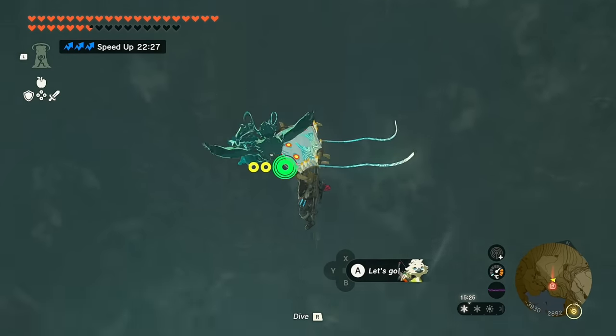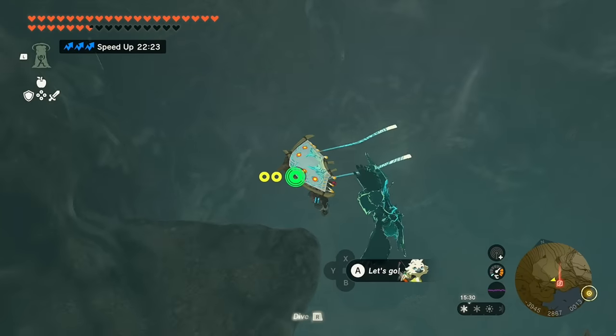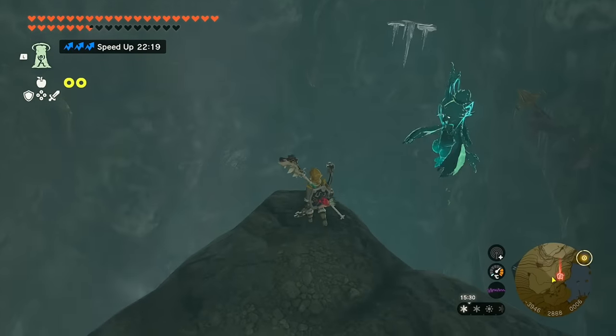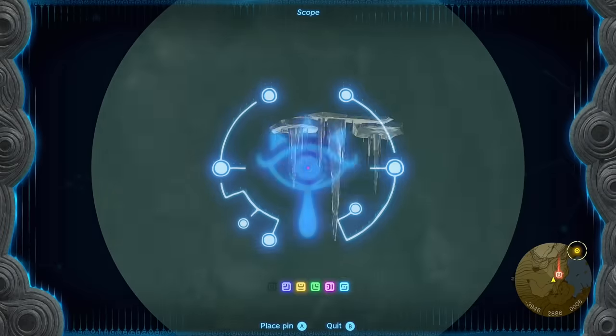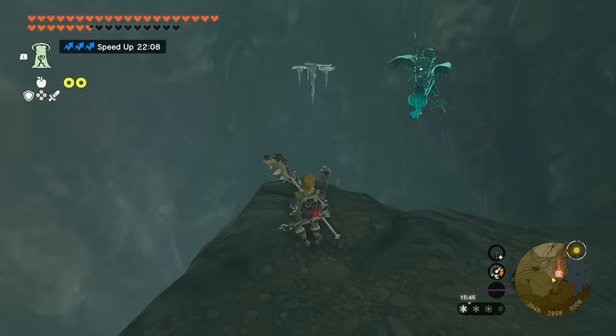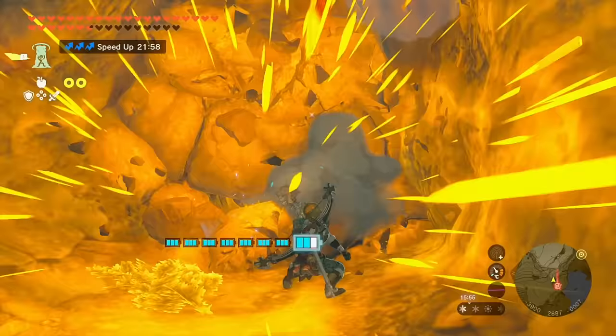Inside the cave there are a few different paths. The top area has a Bubbulfrog and Bubbul gem. Directly across from the entrance is a chest with a feathered edge. On the platform, look straight across at the icicles and the rock behind them — glide over and take care of the rock wall however you like. I like cannon shields.